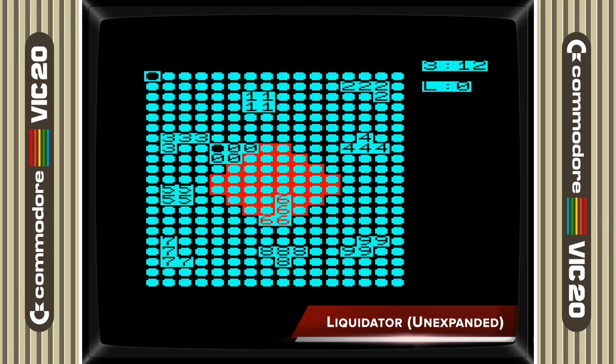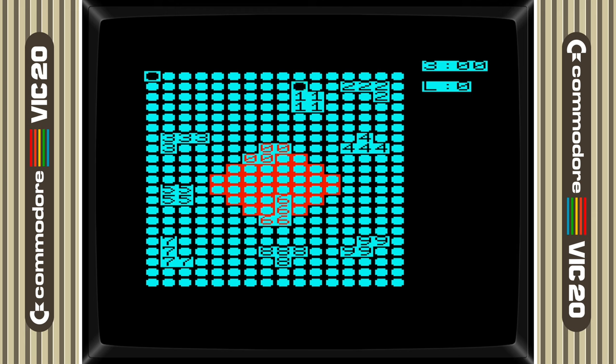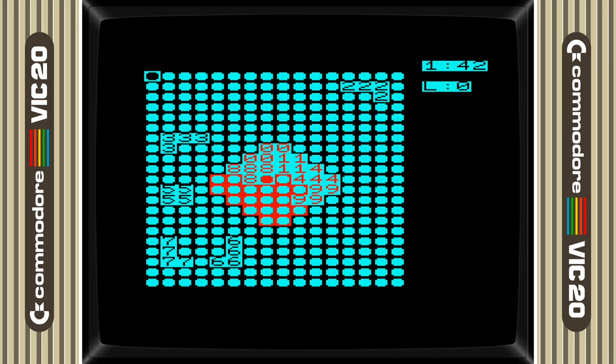If you really want to take your puzzle difficulty to the next level, then Liquidator is the game for you. The aim of the game is to prevent a meltdown in a nuclear reactor by pushing blocks into the hot zone, designated in red, to seal the leak. You have four minutes to complete each level, and there are ten levels on offer with the ability to choose any of the levels to play through. I know it doesn't look like much graphically, but if puzzles are your thing, then you can't go wrong with Liquidator. The game is both NTSC and PAL compatible.